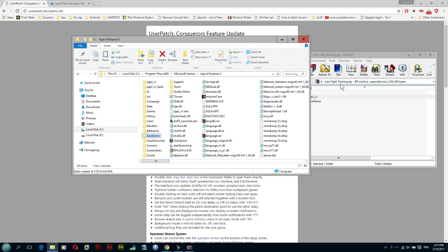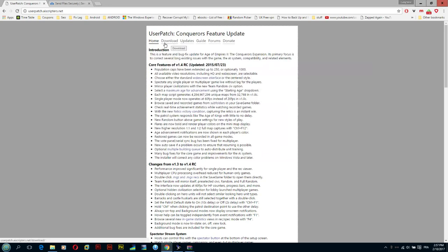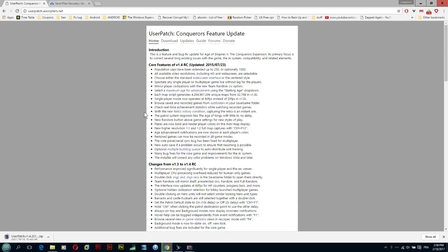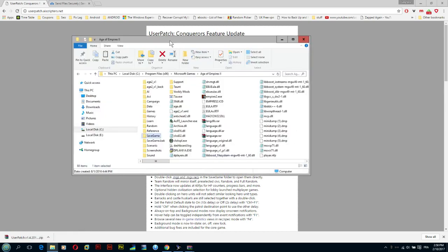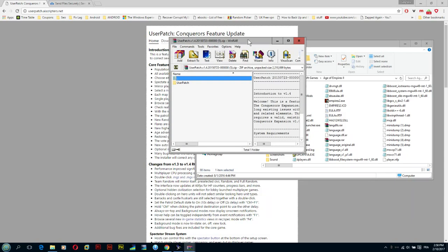We have our scenario ready, but we're going to need one more thing — we need to download the User Patch. The User Patch is one of the greatest patches for Age of Empires 2 so far. There's also another patch coming out soon, version 1.5, which will be a blessing for the community. I definitely recommend downloading this patch from userpatch.aiscripters.net — these guys deserve donations for their work.